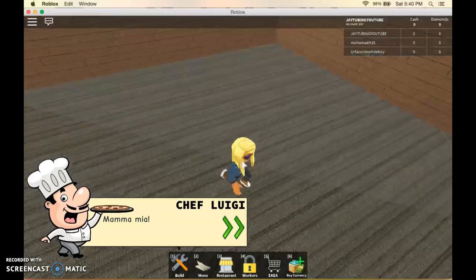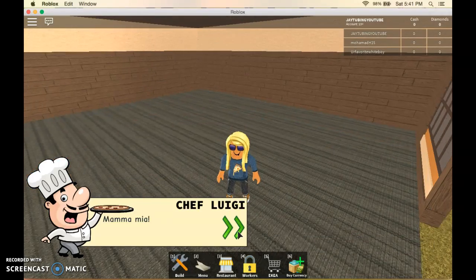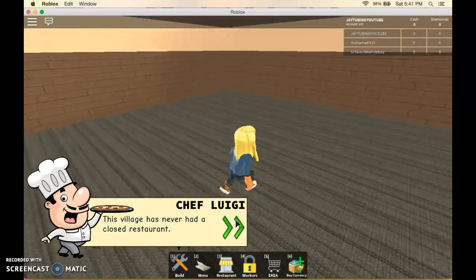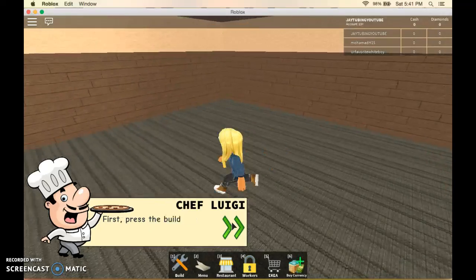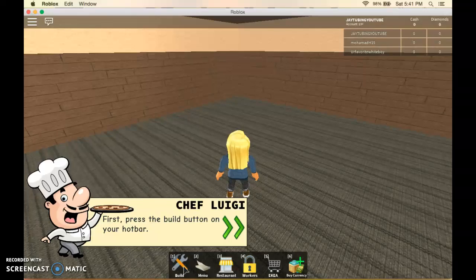Hi, Chef Luigi! Mamma Mia. Your restaurant is empty. This village has never had a closed restaurant. We must start work here immediately. First, press the build button on your hotbar. Okay. Build.